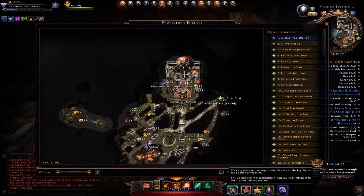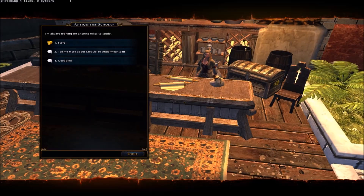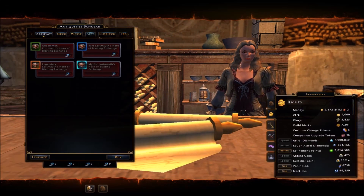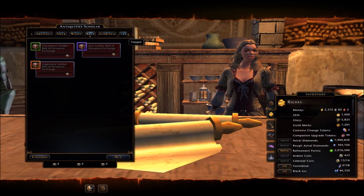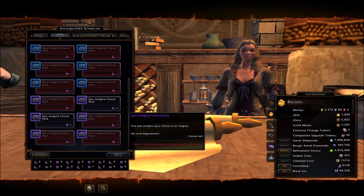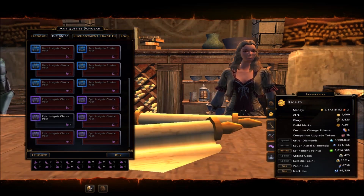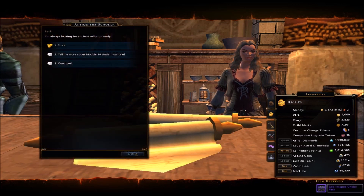Lord Never is up at the top in case you don't know, and I'm talking to the Antiquities Scholar. You go to Store, then go across the top tabs to Insignias, and you can pick up an Epic Insignia Choice Pack. I'll just select one of those and we'll go through this real quick.